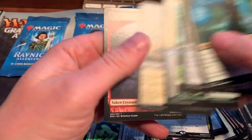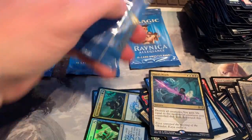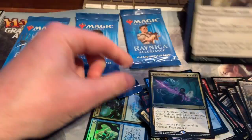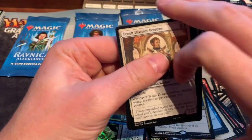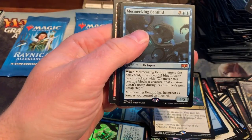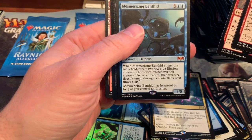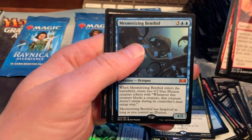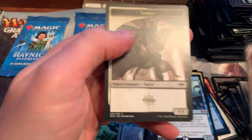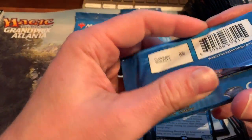Kaya's Wrath — that's cool. Four packs left, zero shock lands. Light Up the Stage. I got a Mesmerizing Benthan — that's cool — which is another mythic, and a Carrion Imp foil. So I got a lot of mythics but not necessarily the top brass here.